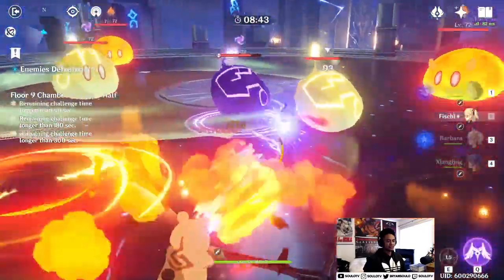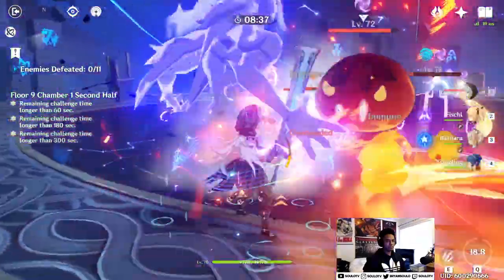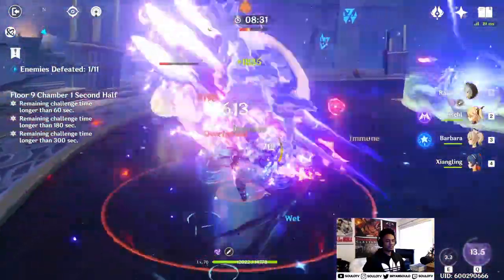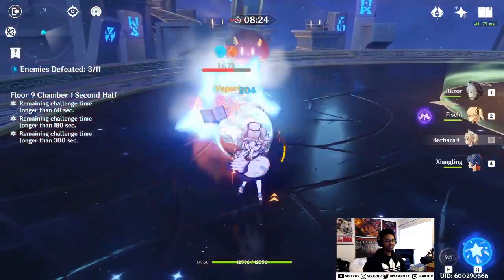Sit in one area of the map — they all kind of come together. Attack a few times, kite away, attack a few times, kite away. You want to avoid getting clipped.